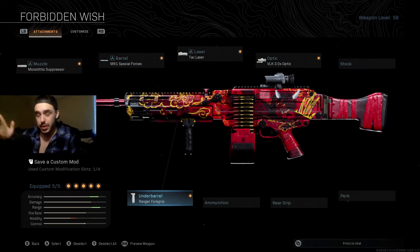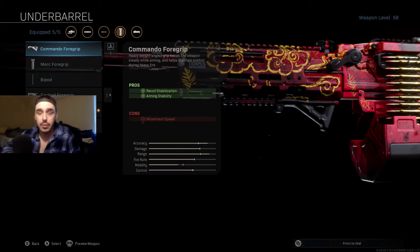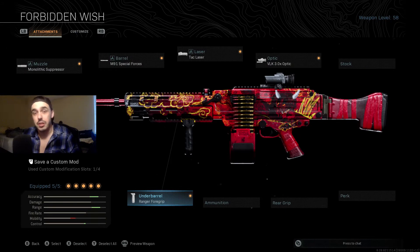I used the Ranger foregrip because it has quite a bit of kick. I know it slows it down. If you put the Commando foregrip on there, it really speeds it up but you really have to fight that recoil — it turns it into more of a mid-range weapon. The Ranger lets you get out to those longer ranges. Anyways, with all that being said, let's hop into today's video.